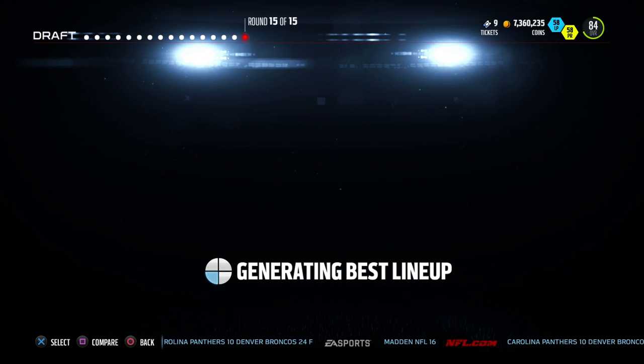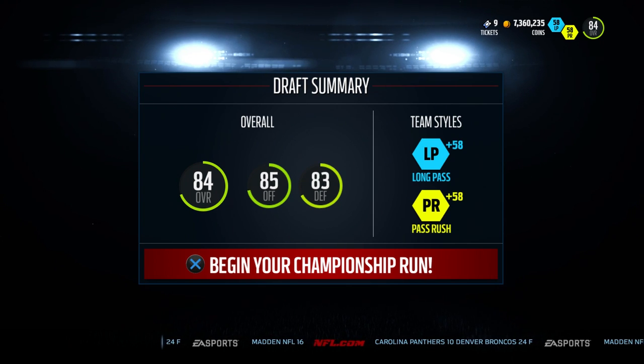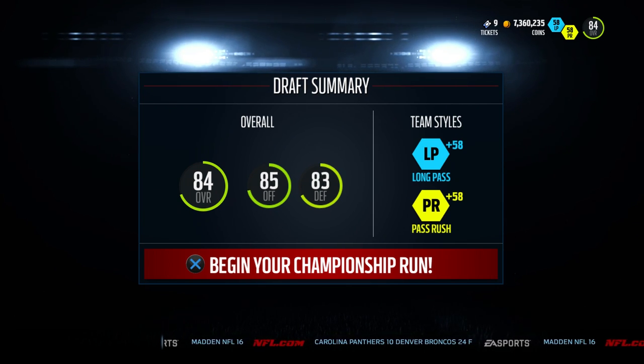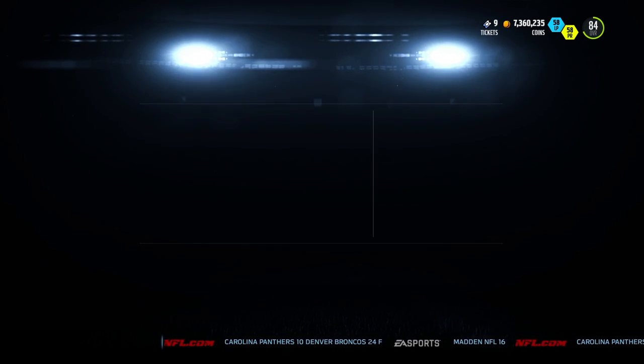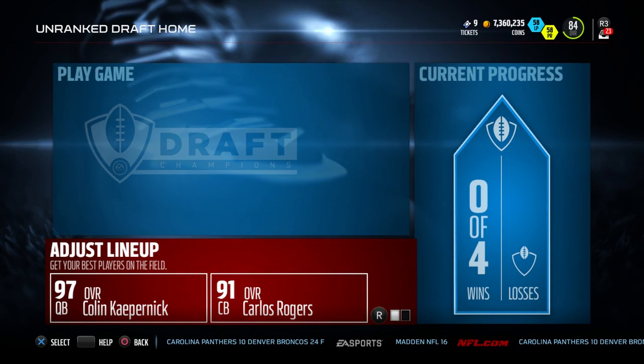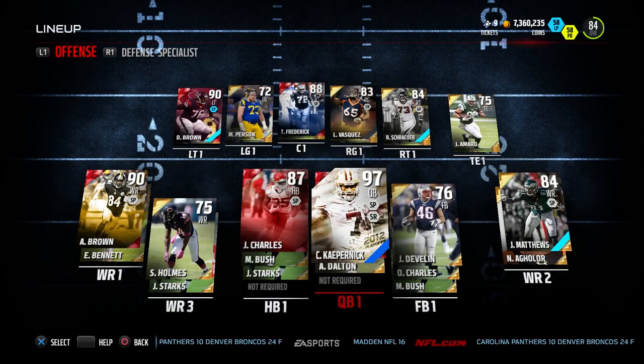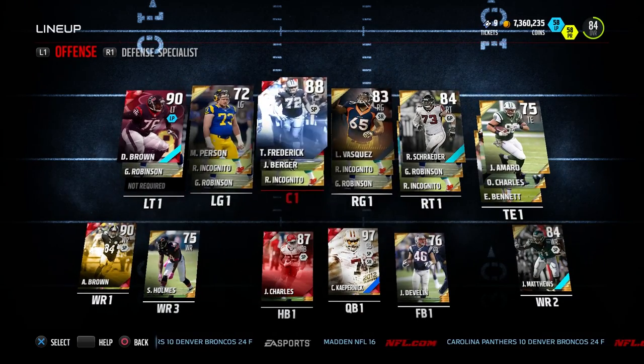I'm a big fan of this — I think they did the right thing. You're going to see that I actually draft an 84 overall team. I've seen somebody draft an 85, and I'm sure there are plenty of people who have drafted 86 or even 87 overall teams. We're seeing a lot better teams now — it used to be 79, 80, 81, maybe an 82 overall team would sneak in. We got an 84 in our first try just messing around. Subscribe and let me know in the comments what you think. Thanks guys, I'll talk to you again soon.